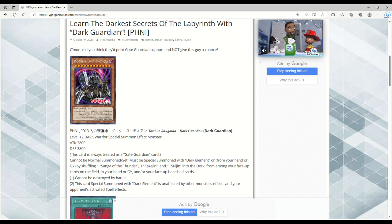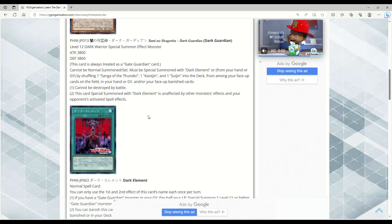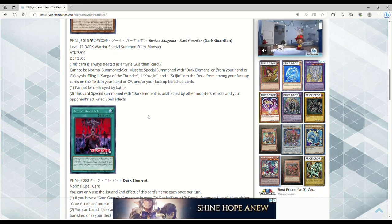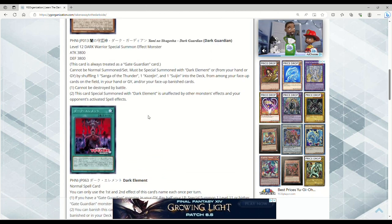Now does that mean Gate Guardian is gonna suddenly be a Tier 1 deck? No — these two cards do not do enough. There is still not a single card in the Gate Guardian archetype that searches all three pieces from anywhere to the hand. I think at the end of the day we would still need retrains of Sanga, Kazejin, and Suijin because on their own, let's be honest, they really don't do anything other than make a monster's attack zero — and I just don't think that's enough in modern Yu-Gi-Oh.